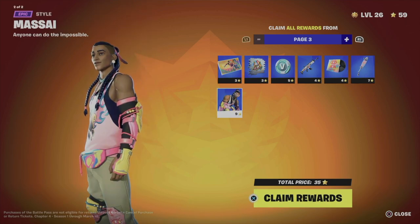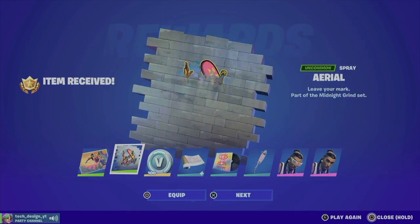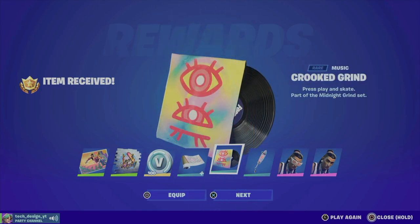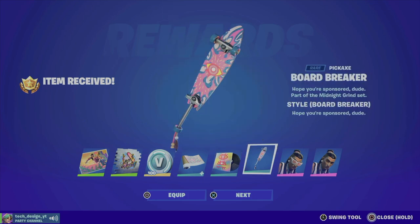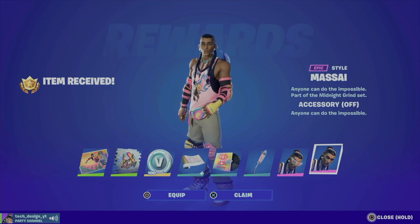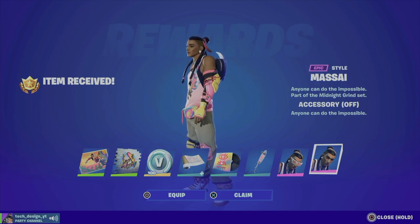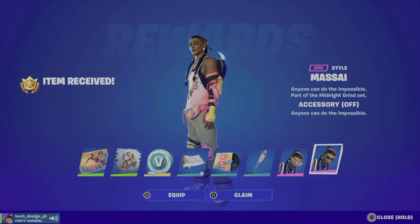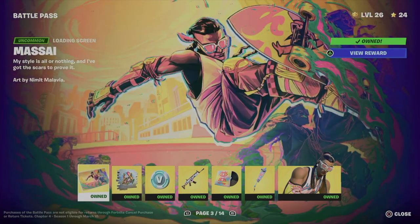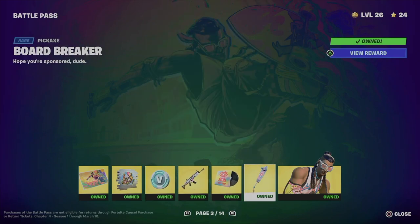We will be getting this awesome spray, some bbox, a wrap, some music, this awesome pickaxe, and we are unlocking this skin by getting all that. Let's just claim everything like we did before, equip everything. As long as you guys claim everything you will see that you get everything. We got the spray, bbox, wrap, some music, this awesome pickaxe, and obviously the skin.